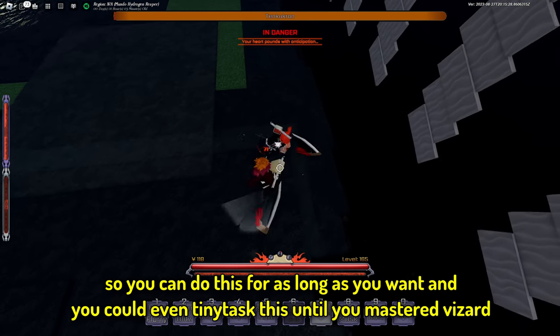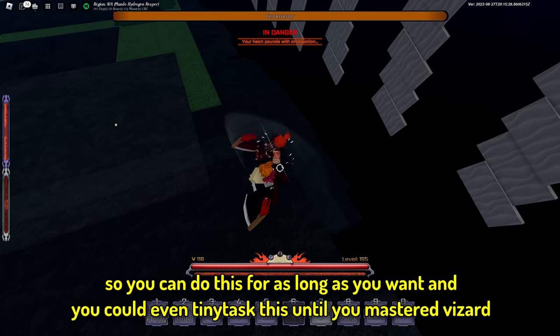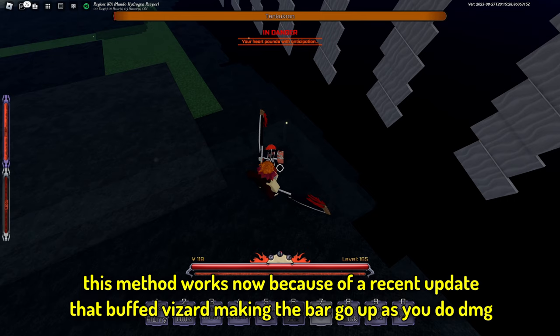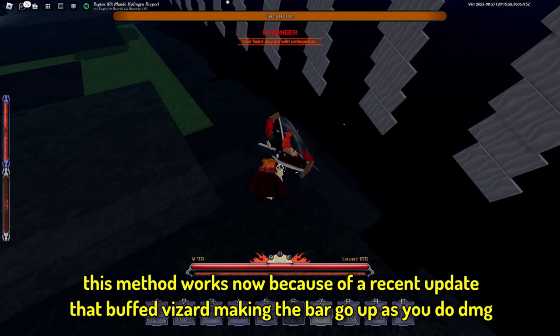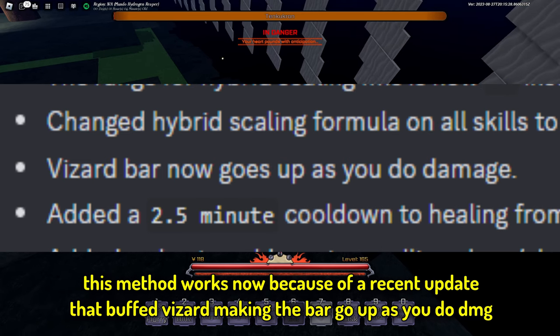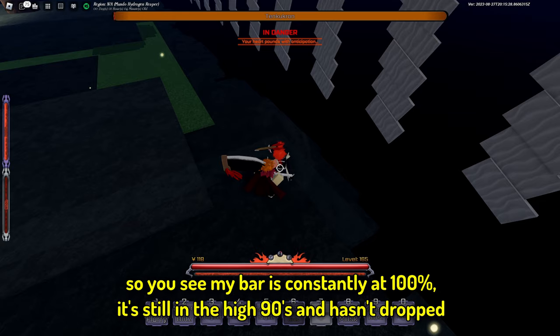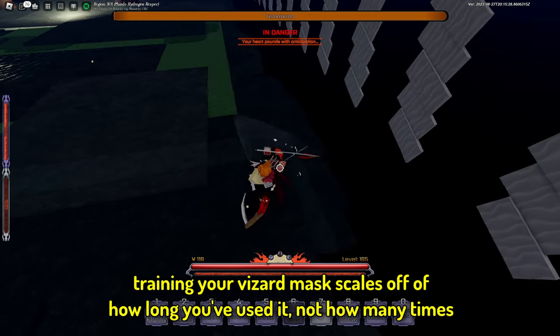You can basically do this as long as you want, and you can even tiny task this to keep doing it over and over again until you've mastered your visor. This method works now because of a recent update that buffed visor, making the visor bar go up as you do damage — so the bar stays constantly around 100 and in the high 90s without dropping.